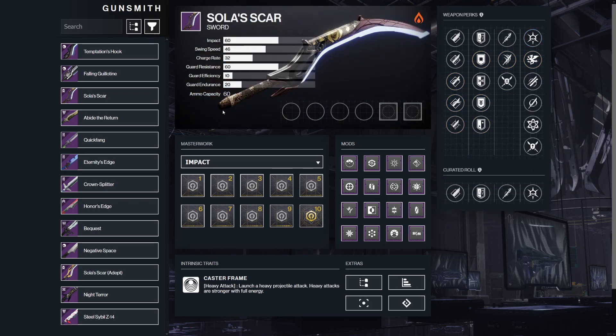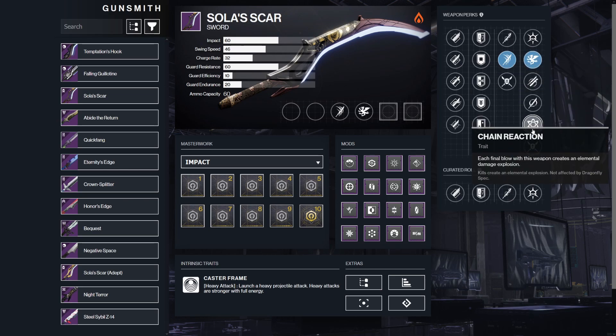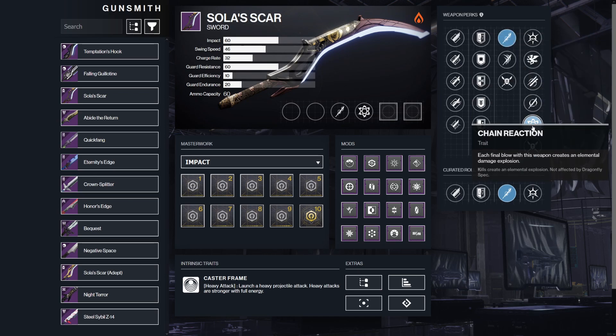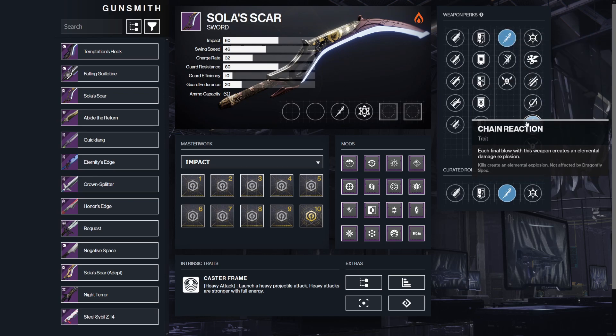Next is Sola Scar, which is from Trials. The perks I would be looking for are Tireless Blade or Relentless Strikes, with Vorpal Weapon, Chain Reaction, or Counter Attack. Personally, I would go for Tireless Blade and Chain Reaction on the sword, as I only use this for add clear.